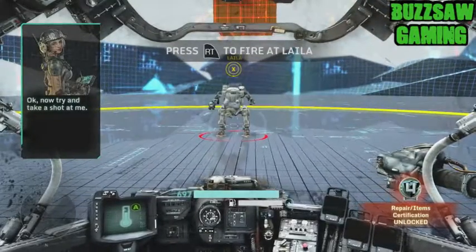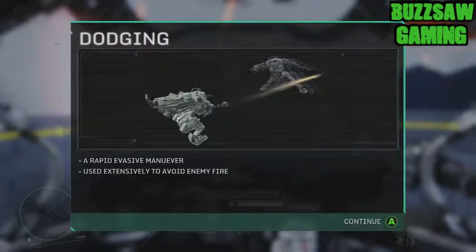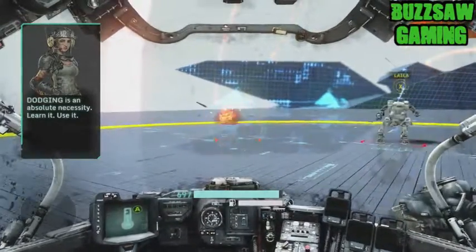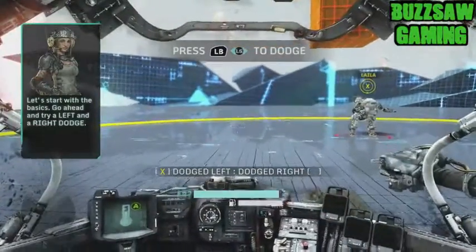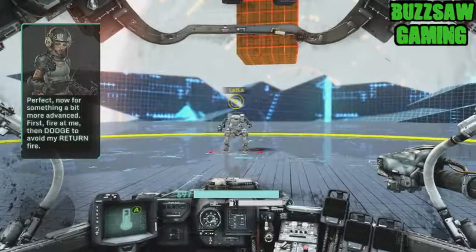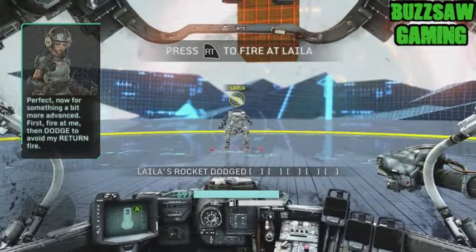Now try and take a shot at me. Dodging is an absolute necessity — learn it, use it. Let's start with the basics. Go ahead and try a left and a right dodge. Perfect. Now for something a bit more advanced — first, fire at me, then dodge to avoid my return fire.